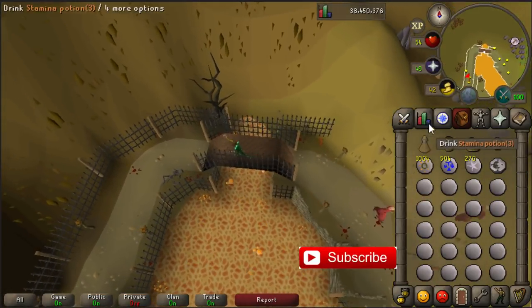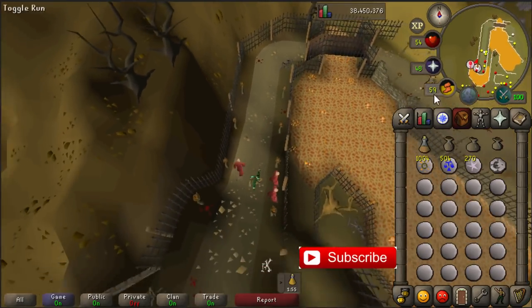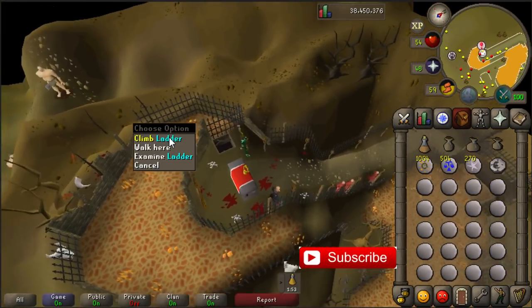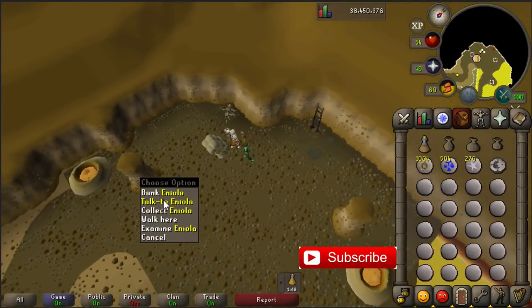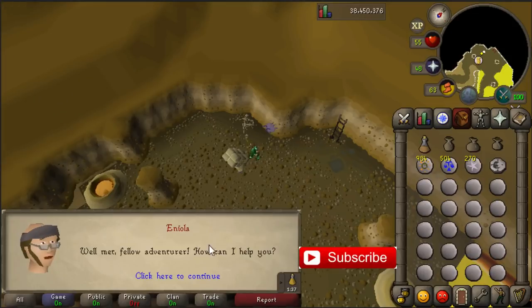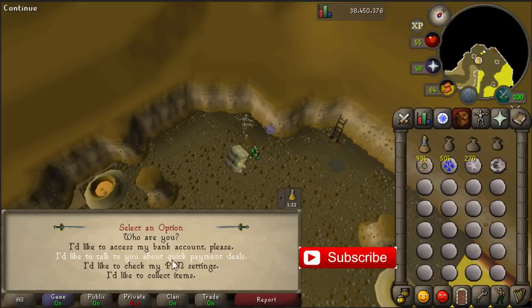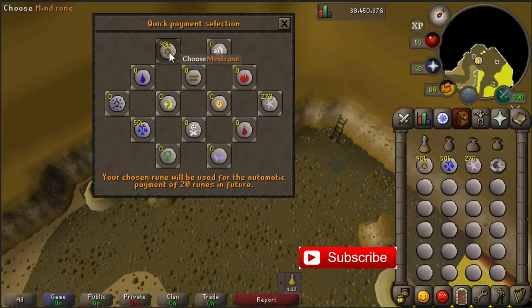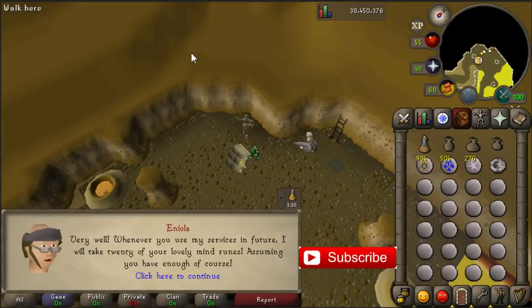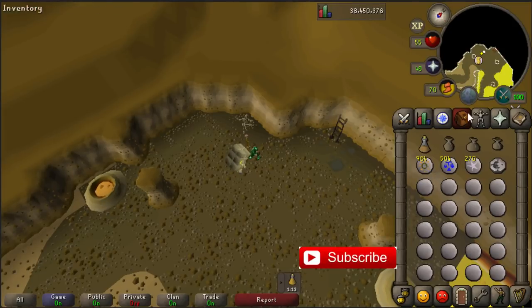So it's better to just protect from ranged so you can keep your hit points high. Here is the new dungeon — just climb down the ladder. Here you will find the bank. First of all talk to her and let's talk about the payment deals. Now we said we're going to pay with mind runes.